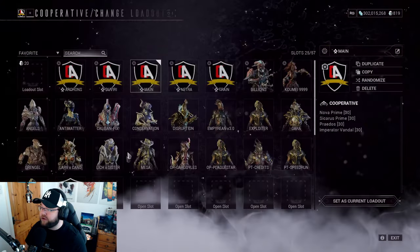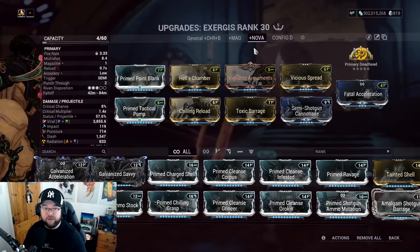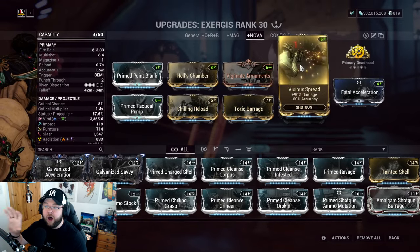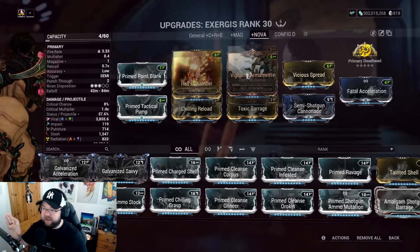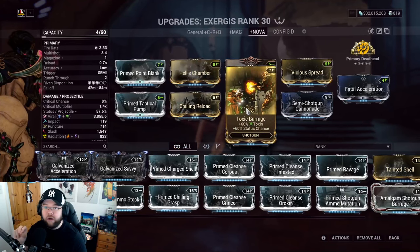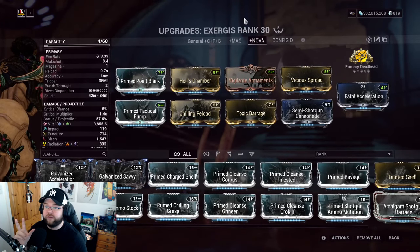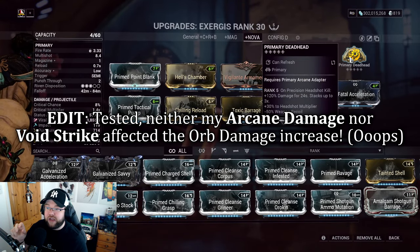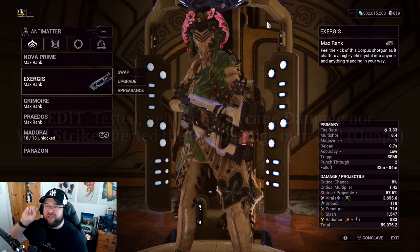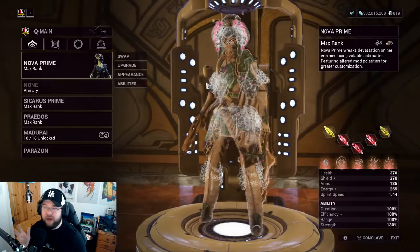Let me show what I was using. Flat damage mods are the only things that increase orb damage. Multishot increases how quickly you can charge the orb but does not increase orb damage. Status damage doesn't increase it either — it's not a status proc. Void Strike may carry over as well, but it's raw damage you need to add to get a build out of it.